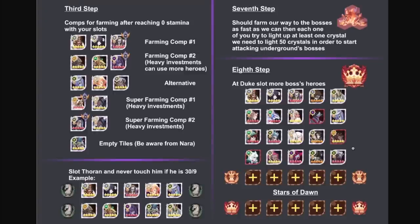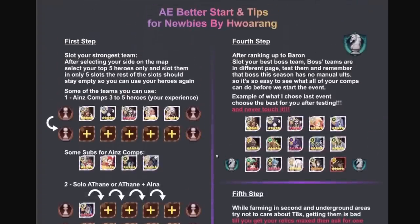The guide continues with additional formations over the next few pages. Make sure you're following it especially in the first couple of days. As you reach Duke with the Star of Dawn or hit Prince, you can slot in an extra team, which makes a big difference for stamina and boss farming. I'll put the link to the guide down below so you can check it out on Reddit. We likely have another day or two before the Abyssal Expedition actually goes live, so let me know in the comments what you think. Thanks for watching!